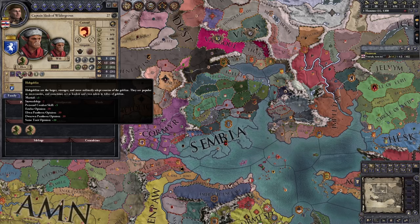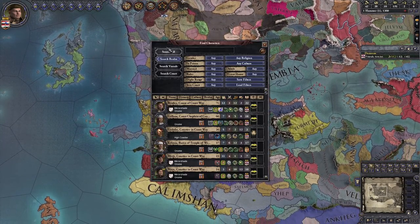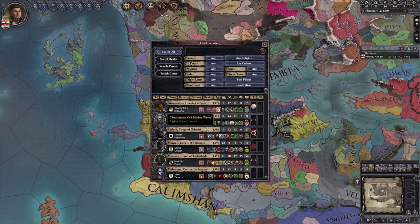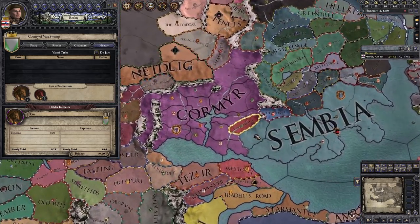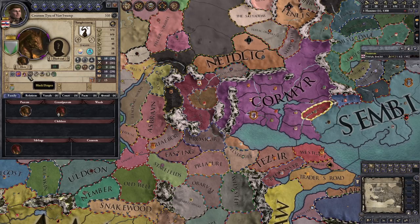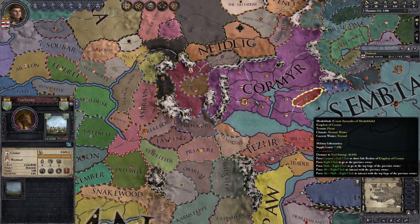I believe there is a dragon somewhere. We can find a dragon by going to the character list, going to all, and then sorting by age. There's a dragon, although it isn't in charge of anything - it's in the vast swamp. So if we go over there, that is where the dragon lives. What type of dragon? It's a black dragon - those are the poison acid type dragons.